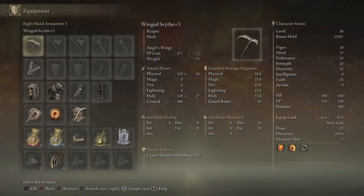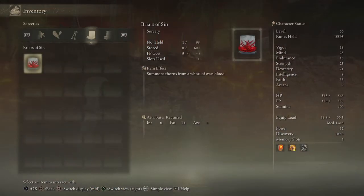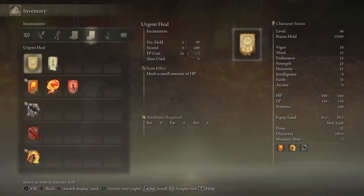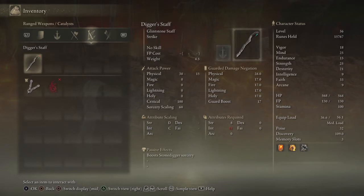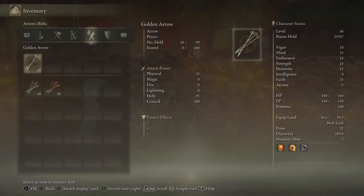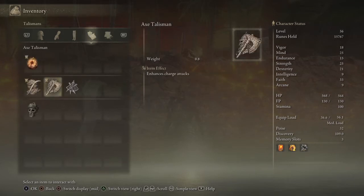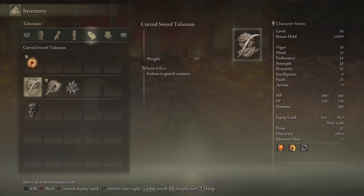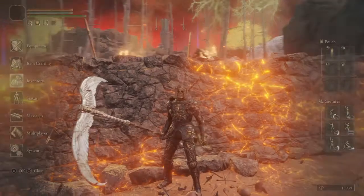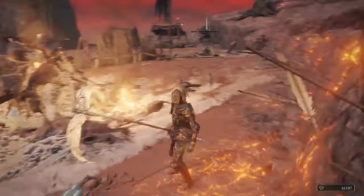If you want a tutorial on how to get any of the items I have, I'll show you my gear. I've got key items, spells, ashes, a bunch of weapons, dragon communion staff, arrows, different armor sets — the Royal Remains is a pretty good armor set. I have a couple of talismans: Arrow Sting, Axe Talisman, Cursed Sword, and Radagon's Soreseal. That's pretty much it — hope you guys enjoyed, like, comment, subscribe, keep grinding. Elden Ring is a great game.